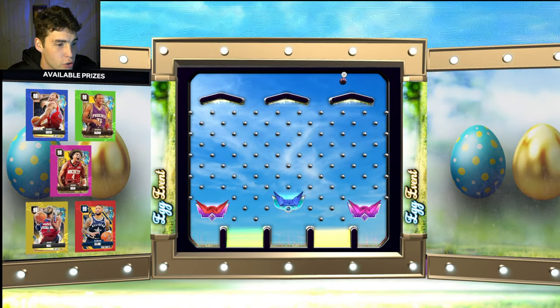You guys can see the Galaxy Opals you could get are Blake Griffin, Sean Marion, Jalen Green, John Wall, and Damian Lillard.